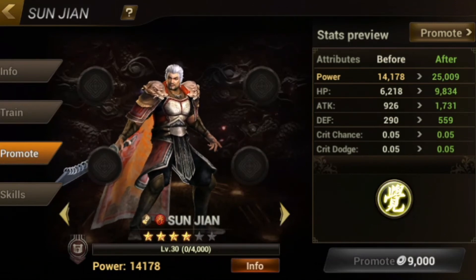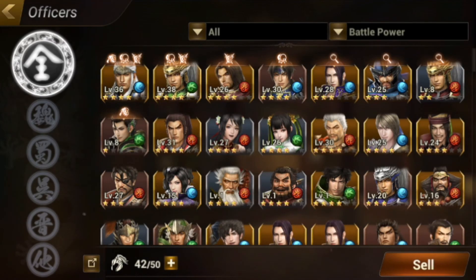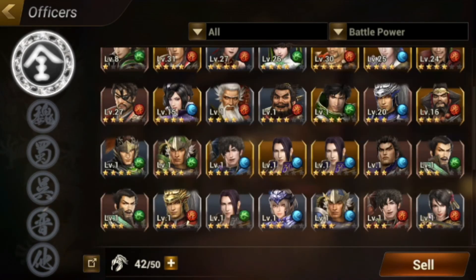Now that I've leveled Sun Jian to 4-star, I can start training him right now. I think that will be it for today — today is just me showing you guys some of my summons, and we summoned quite a few good officers.